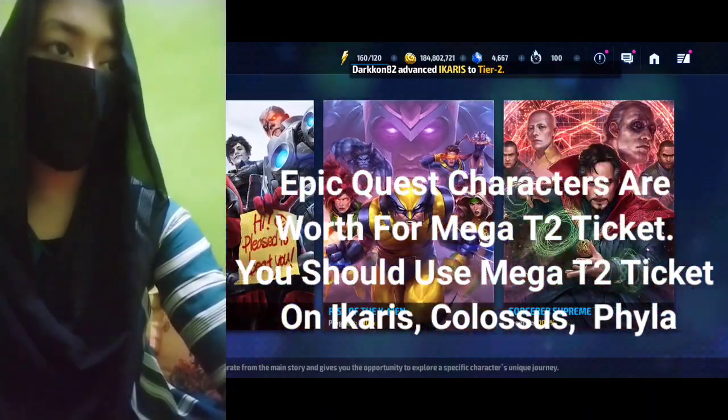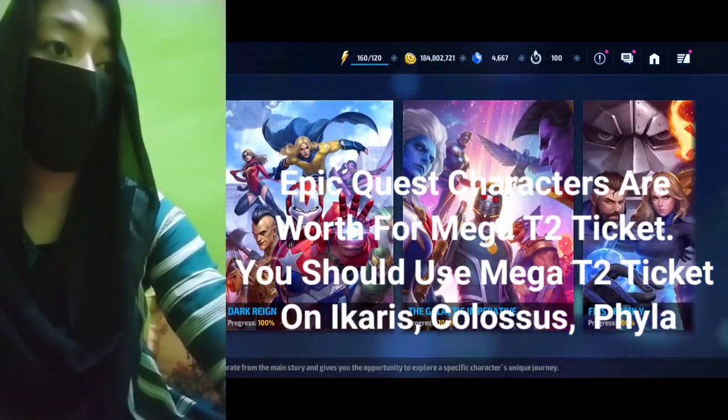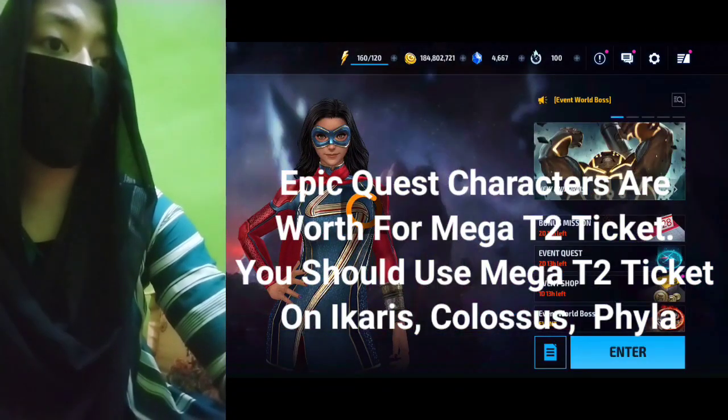Epic Quest characters are hard targets for the Mega T2 Ticket. You should use your Mega T2 Ticket on Locaris, Colossus, and Villa instead.